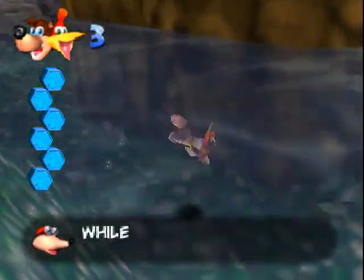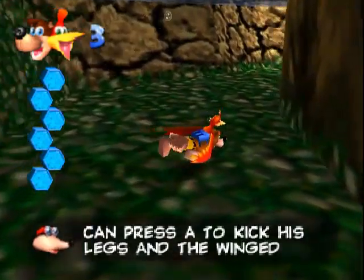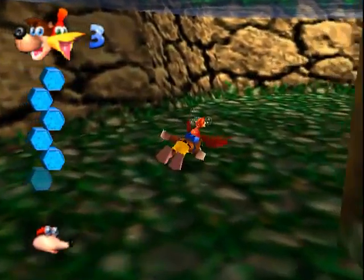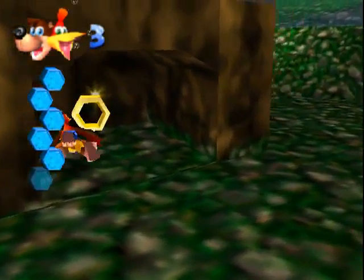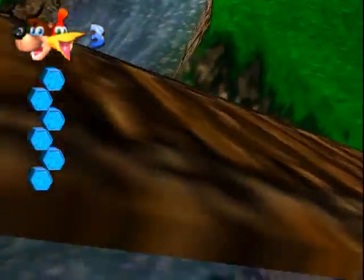Press B and you can go underwater. In the water, Banjo can press A to kick his legs, and the winged wonder can press B to use her wings. Using A is for more concise swimming, but if you just want to go faster, you should press B, because it gets you up more. I remember some stuff about this game.